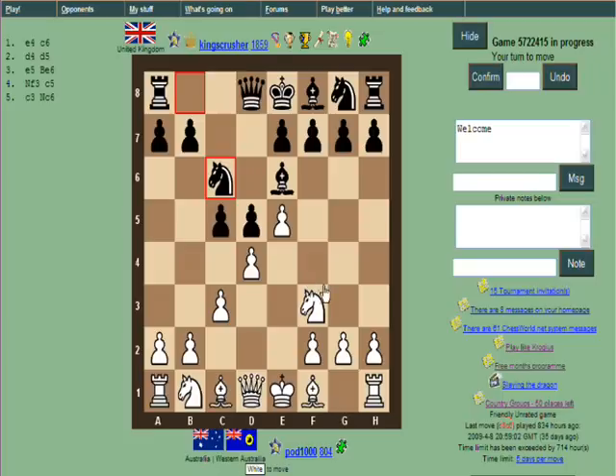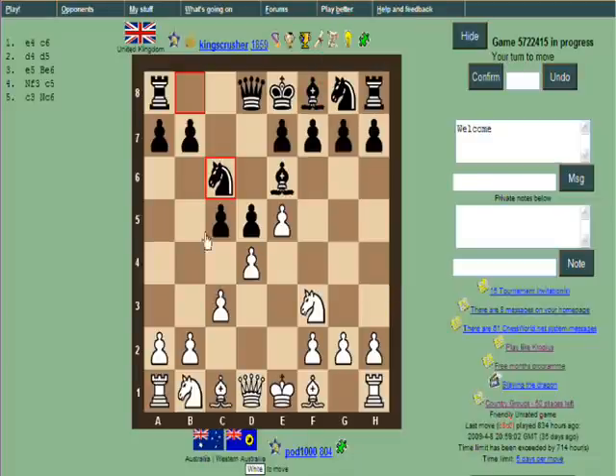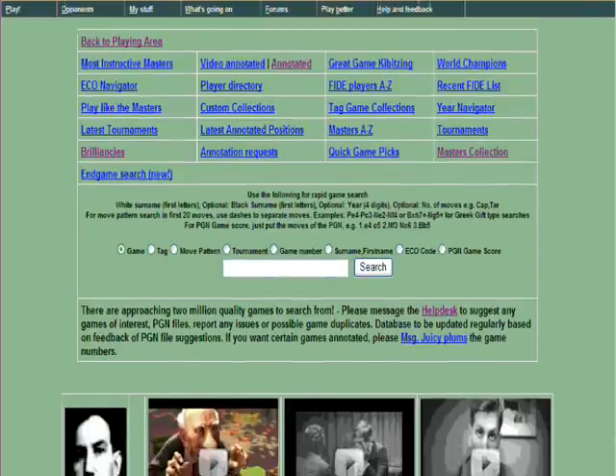I wanted to put a new tool on letsplaychess.com to help more easily and conveniently look at opening positions — to reach the critical opening positions. These could be from over-the-board games or online blitz, as well as just on the site. If we go into the master collection, I put in a new feature recently where you can do a very quick search for a PGN game score.